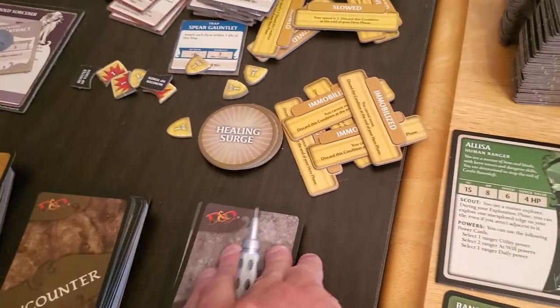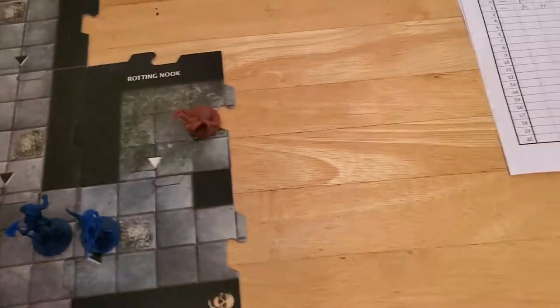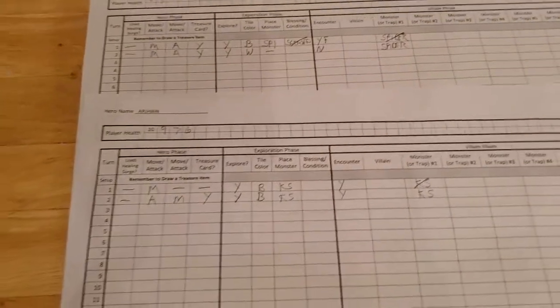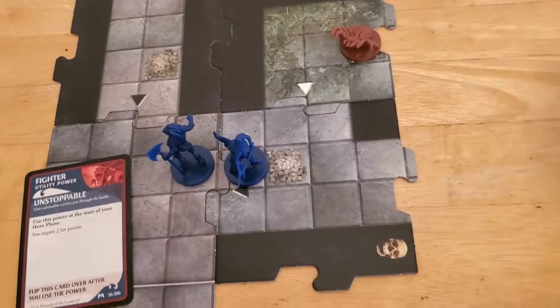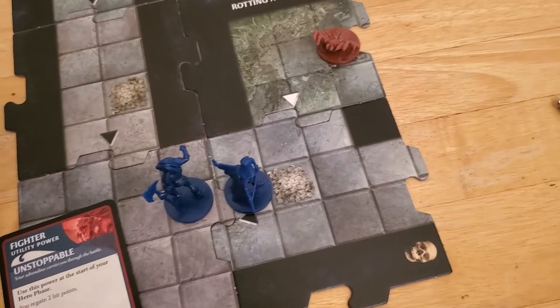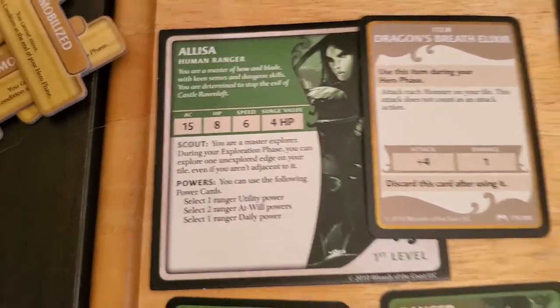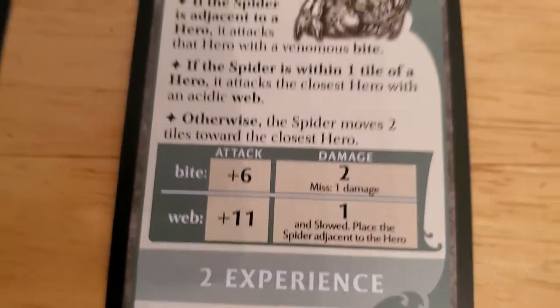The spider is gone but we do have a new monster to draw — she's going to get another spider. The spider's twin comes out and is placed up on the new tile. Since there's no encounter to play, we go straight to the spider's attack. It's going to use its acidic web with a plus eleven to attack Alyssa. If it hits, it does one damage, slows her down, and pulls itself adjacent. We roll and get a 12 total — that misses because Alyssa's AC is 15. There's no damage consequence for a miss on the web, unlike the bite which does one on a miss.